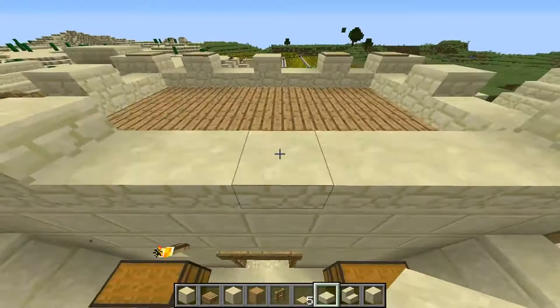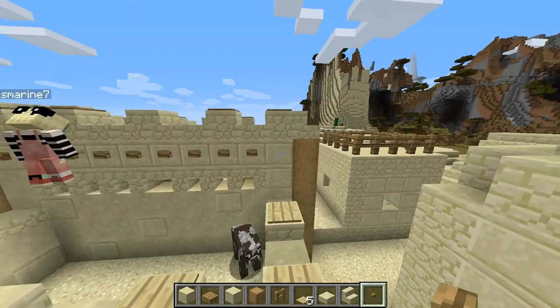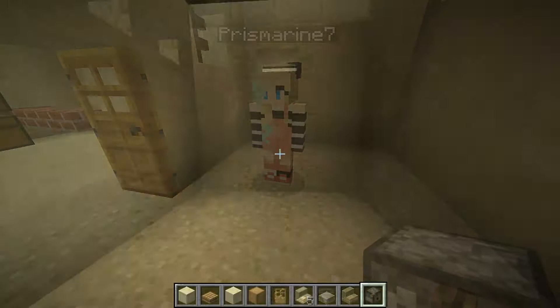Maybe the snow village should be just all igloos? Like a whole village of igloos? Yeah, but also some other buildings, because they don't just have igloos, right? What else do they have? I don't know, but mostly they have igloos for the house. So here I'm starting on the redstone chicken farm.